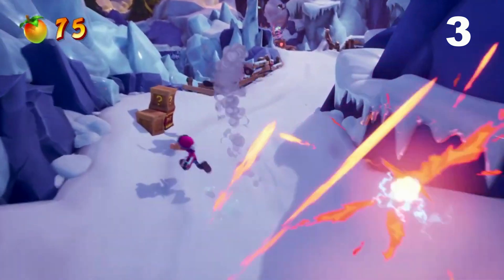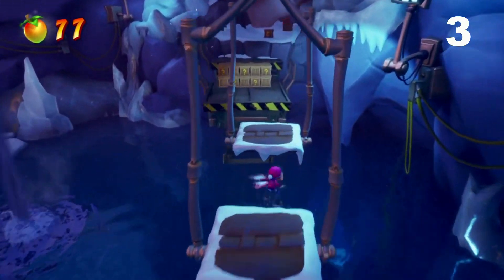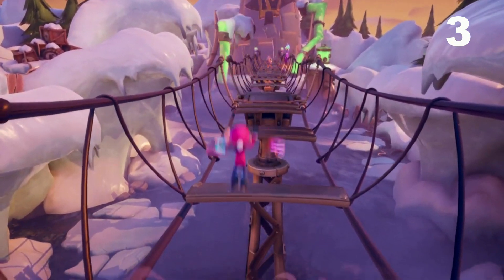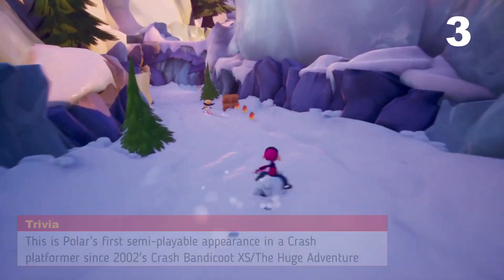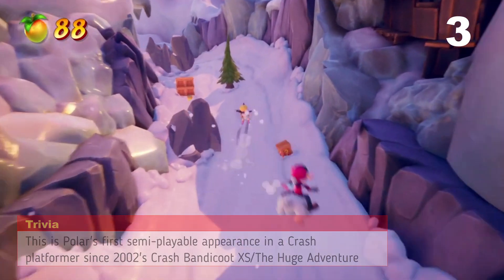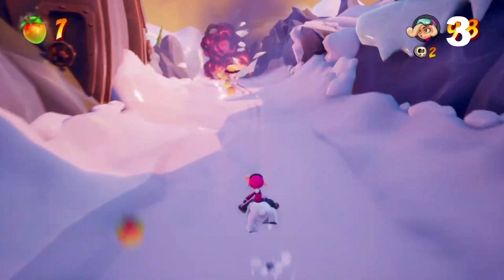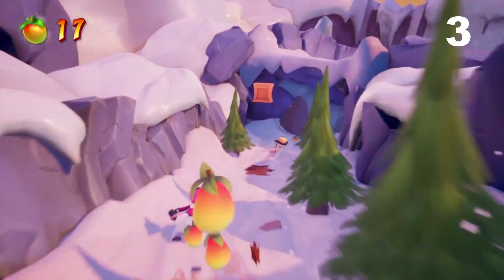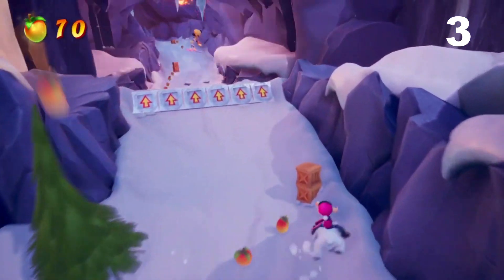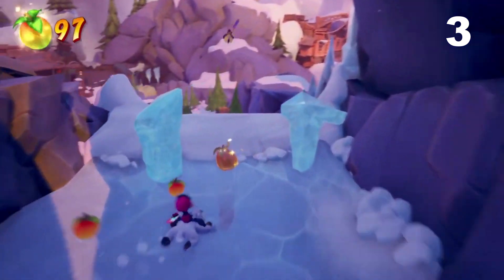In at three is Bears Repeating. I have one word: Polar. The level is relatively straightforward — even the bridge section, reminiscent of Road to Nowhere and The High Road from Crash 1, is not too bad thanks to the double jump and enhanced shadow. But Polar ruins this entire level. His controls are so counterintuitive compared to what an animal riding section should be in a Crash game. It wouldn't be so bad if there weren't boxes everywhere — getting through the section alive is okay, but trying to smash all the boxes will drive you insane.